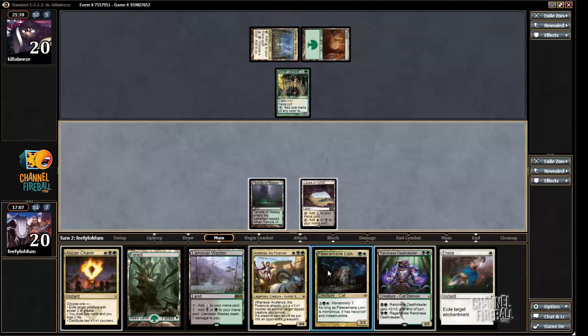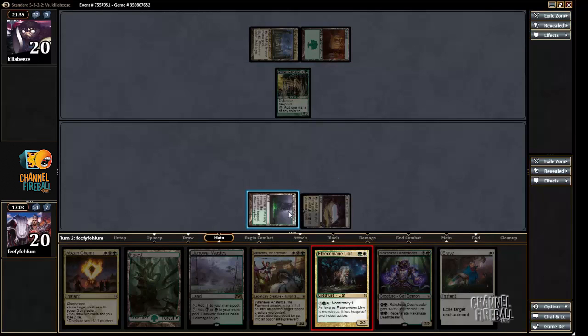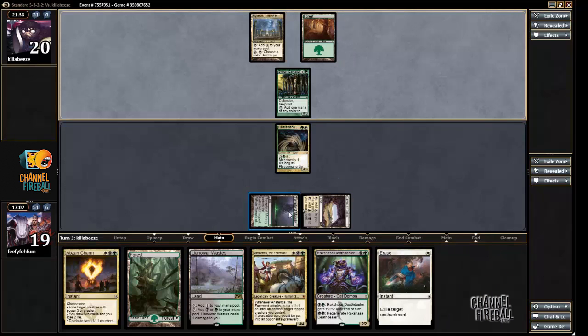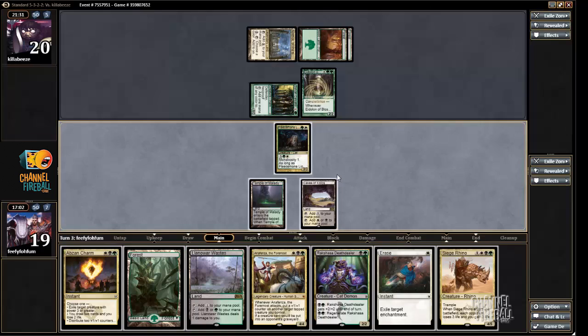I'm gonna play Fleecemane Lion this turn — it hits for more damage, and next turn I can play Rakshasa and a race or Anafenza. Okay, Eidolon of Blossoms — that's another important card to race.